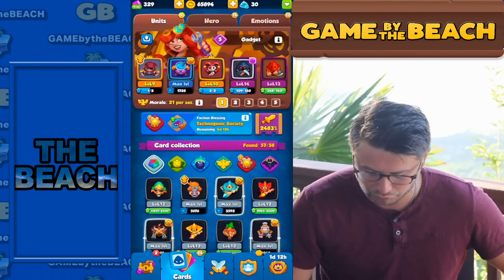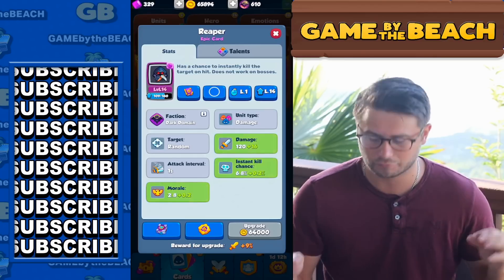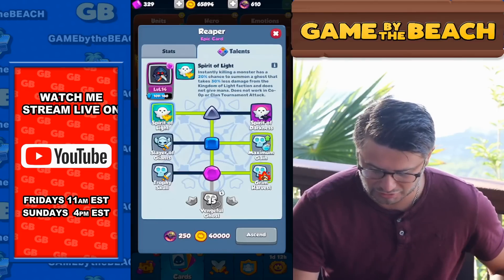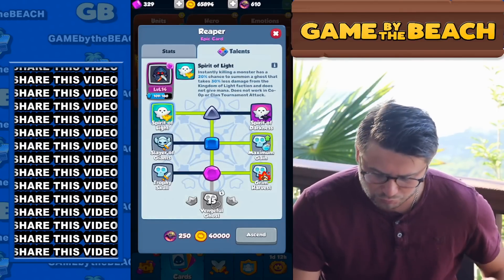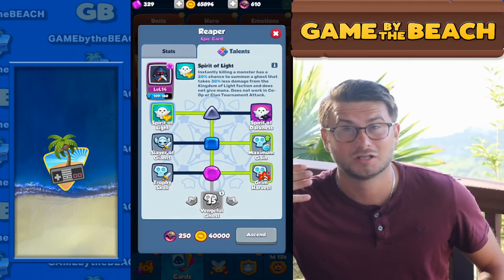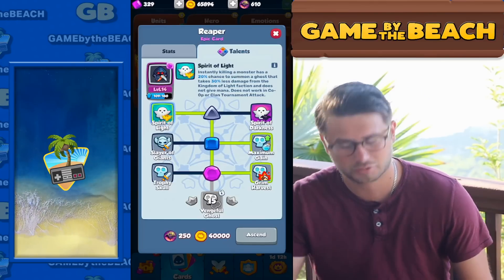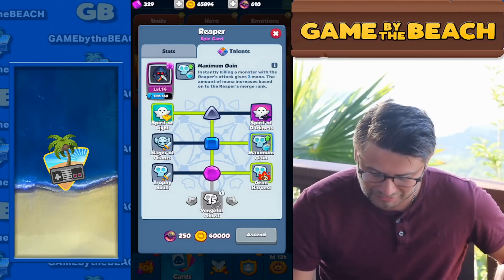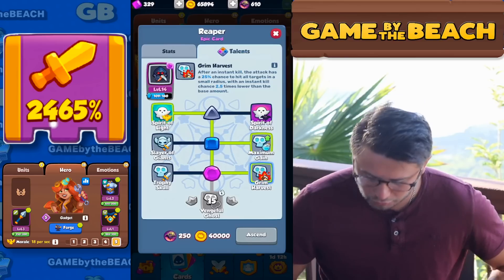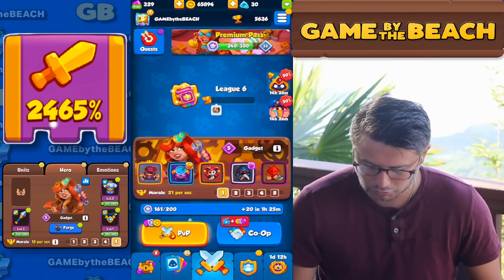Then there's Growth, where sometimes when you get an elixir another unit has a chance of leveling up. For Reaper, we're really close to maxing it out - we've got 65,000 gold already and 600 Dark Domain faction cores, which is pretty good. For Reaper's talents: Spirit of Light - you can choose between light or darkness faction depending on who you're running into on the ladder. I'm going light for maximum gain. Then Grim Harvest - after an instant kill, the attack has a 25% chance to hit all targets in a small radius with an instant kill. It's super useful.